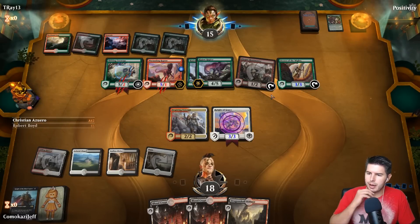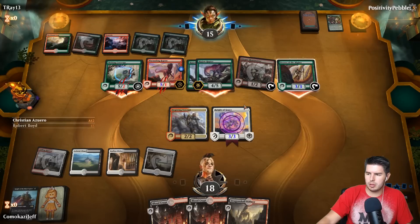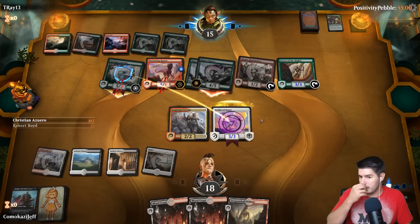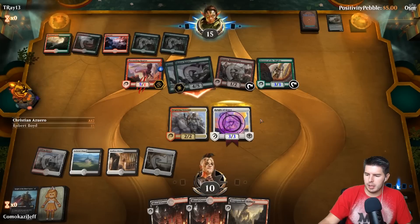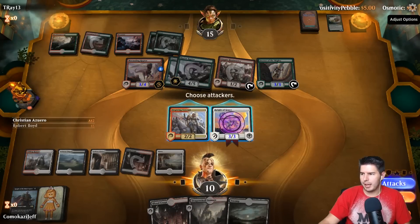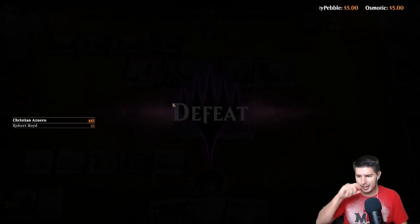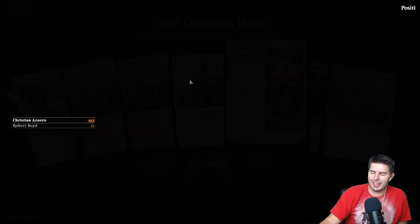Is it haste going to get trample? Come on. Well, that's decent at least. Down to 10 — we have four lands in hand, so we're going to concede. I don't know how we come back from that. All right, let's play another one with our Mardu Knights — Inspired Knights with the Inspiring Veteran.